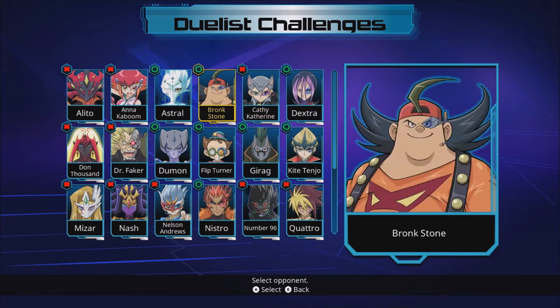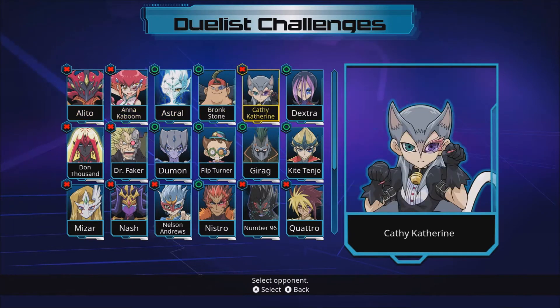We go through each character today: Alito, Anna Kaboom, Kathy Catherine — we fight all of these. I'll probably beat one today, most likely Kathy Catherine, because usually I lose three duels. If I lose all three, I do end up using Cheating Exodia to beat the final one — that's like a little bonus episode. If I beat one already, I don't use it. If I don't beat one, I do use it.